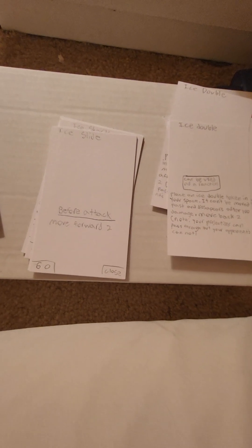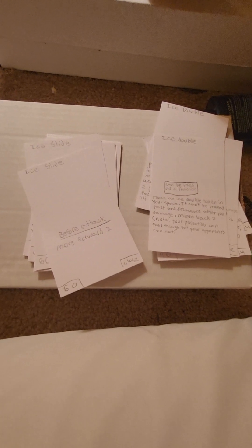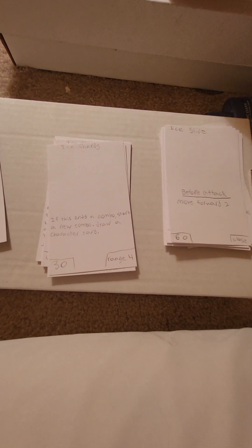Ice slide — there are two of them. They're a close range attack, but they move you forward first. Ice slide is just a way for you to get in for your attacks. Maybe you use ice ball as your first move, your opponent doesn't block it, you get that free combo, ice slide in, and then shatter them. It's just always more options.